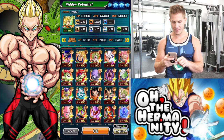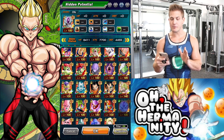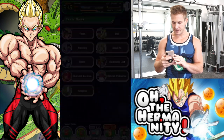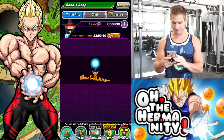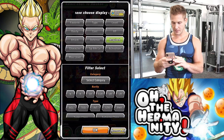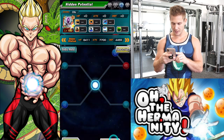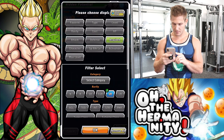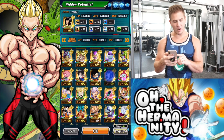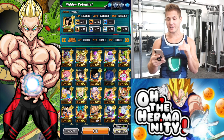We got Golden Frieza — I might be able to actually rainbow a fusion unit for the first time, sweet! And then who was the other unit we got? Let's go to character list — acquired. Android 17! Let's go see. That was one more dupe for him too, but still these are really powerful units — Android 17 and also Tech Goku.